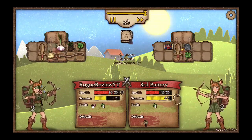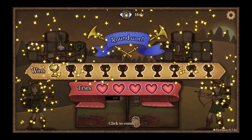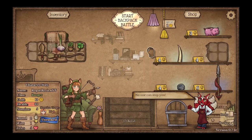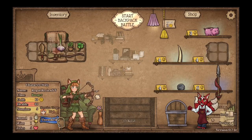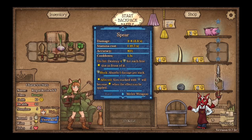So I'm fighting against this person. It's an auto-battler, so it happens on its own. Okay, I won the round. That's cool. So it's similar to Super Auto Pets and the 1-up backpack hero game, if you know what that is.